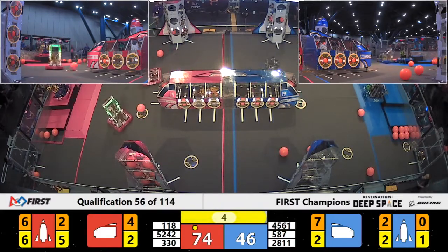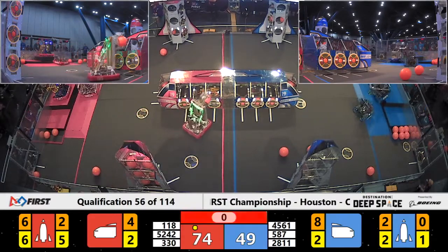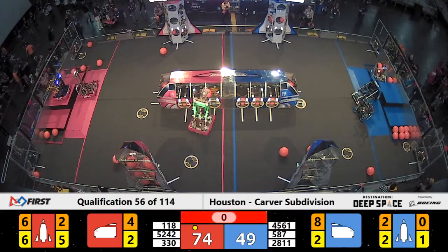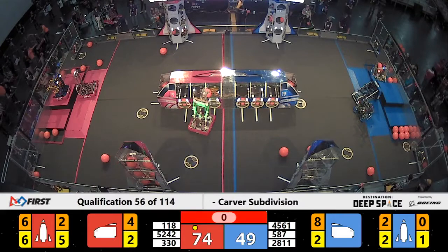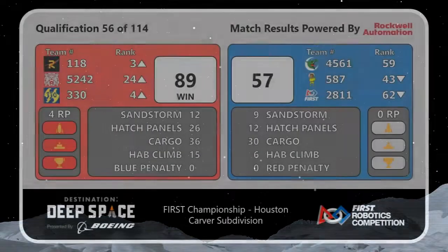Red alliance has a big lead. The 2811 StormBots from Vancouver, Washington — oh no! 2811 is back on their side, and they prevent their alliance partner 4561 from getting up. 4561's alliance is clearly winning this one, 89 to 57.